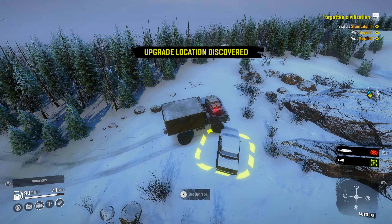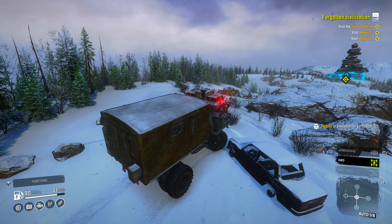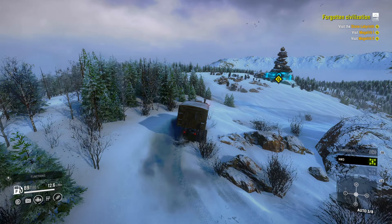Now we found an upgrade up ahead — this is the raised suspension for the Warthog. Now that we have that we'll be able to use that truck a little more efficiently. And you can see the megalithic structure is right around the corner, so we'll run up and discover the waypoint that surrounds it.